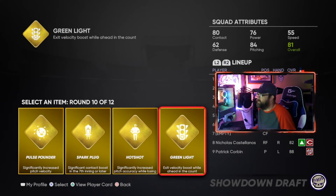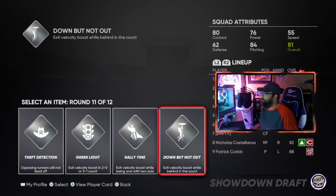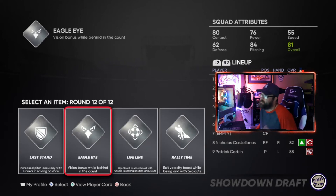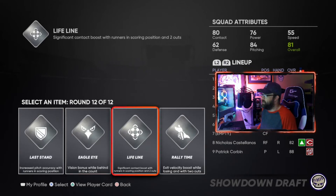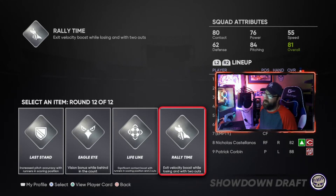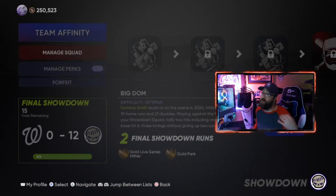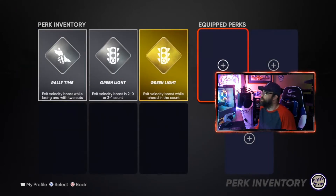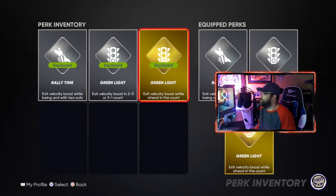Take the green light one - it's the only exit velocity boost here. There's a contact boost one I'd take if there's no exit velocity boost available. We've got exit velocity boost while behind in the count, while losing, with two outs or on a 2-0 or 3-1 count. Let's stack another green light one here. These get replaced as you play anyway. Exit velocity boost while losing and with two outs - that's the only one available here. You get three perks total, so make sure you equip them to your squad.